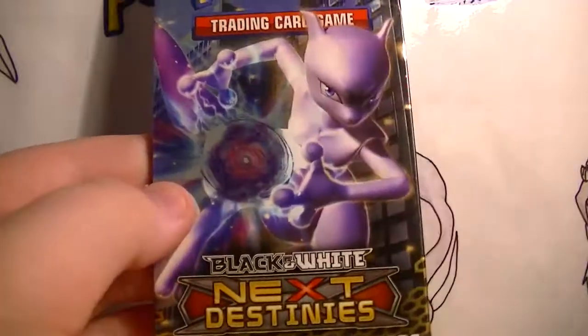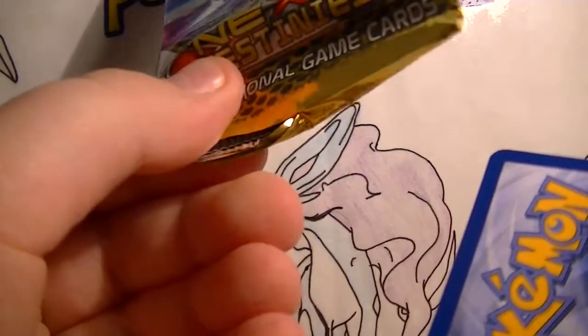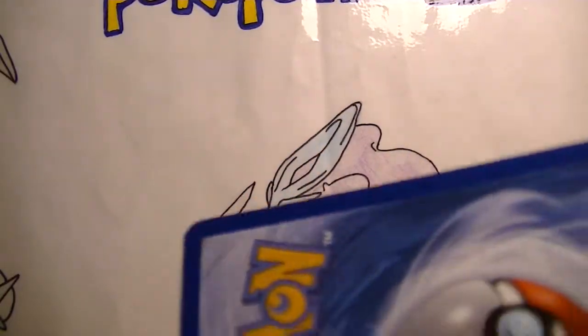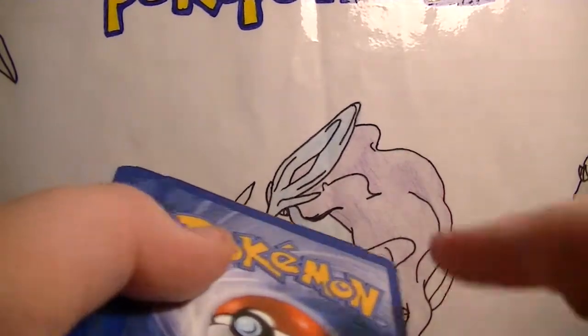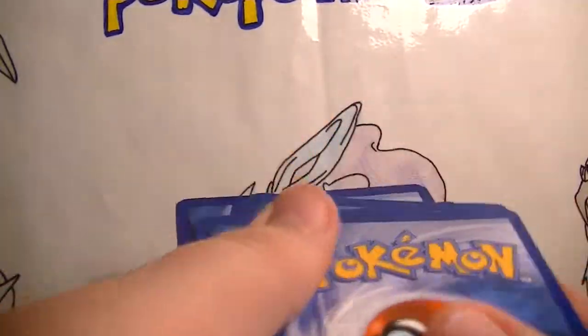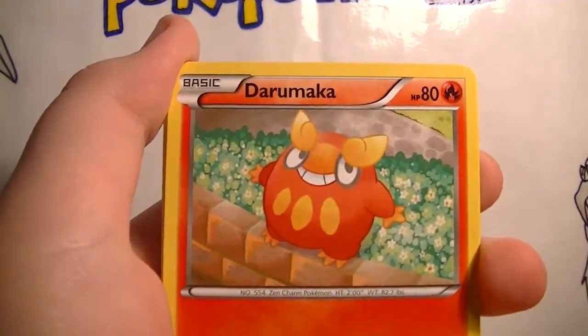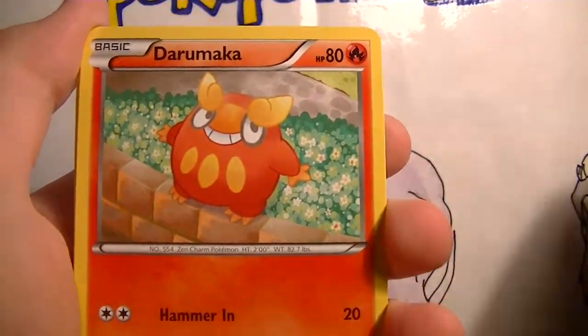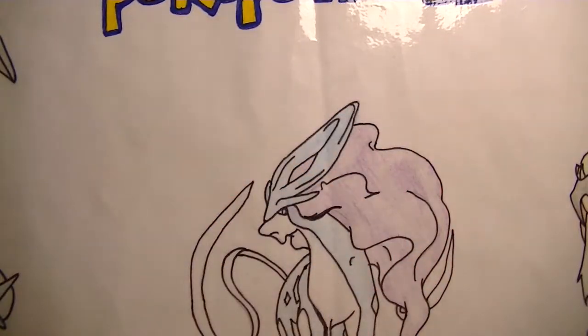Next we have the awesome Mewtwo booster — I have two boosters, so these are quite lucky. The main card you want to pull is a Mewtwo EX Full Art. If I can pull that I will freak, because it's worth about 70 quid at the moment. Okay, this is a strange pack guys — I'm going to do a weird pack trick and muddle all of them up because I'm normal. Daramaka, YOLO, Staryu, XB Share, and Frolic. So I didn't really muddle it up very much.